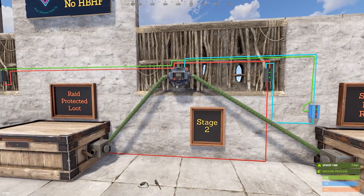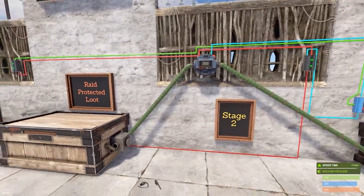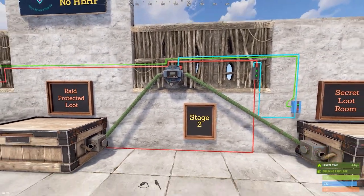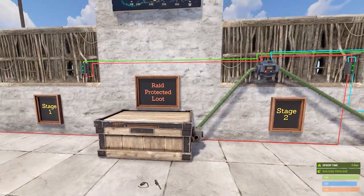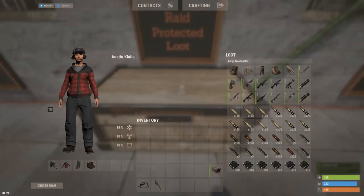I'm using one conveyor as an example. You could daisy chain two conveyors for a faster transfer if you need to move stacks of something bigger, or you could have multiple boxes daisy chained together. The core idea is: box to conveyor to secret box. Of the two boxes, they are what I'm calling the raid protected loot box — a box in your base that you keep things you really don't want a raider to get ahold of.